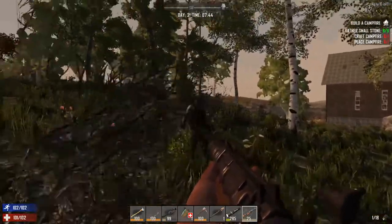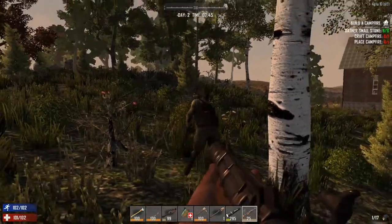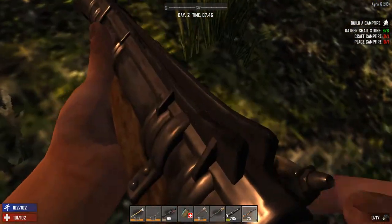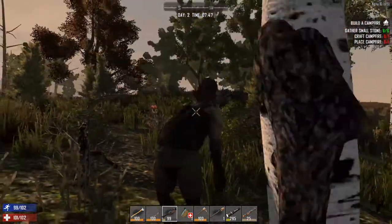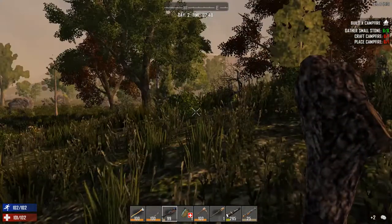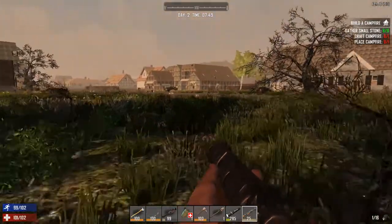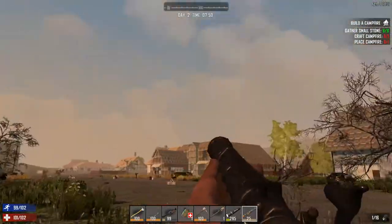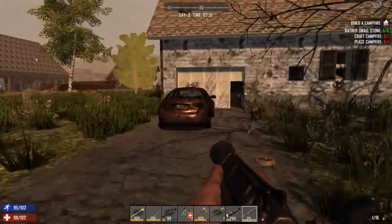I'm so excited for this blunderbuss! Die — the reload time is a nightmare. Okay I just knocked your block off with a stick. The blunderbuss is wonderful — I wish I could go into third person to see what it looks like while I'm carrying it. Oh look at that — it's awesome! You can see the little hammer.